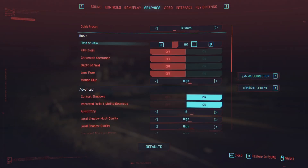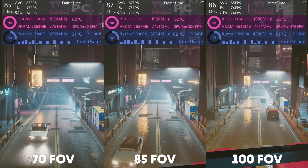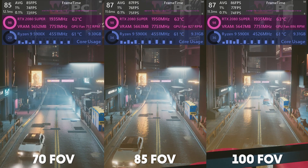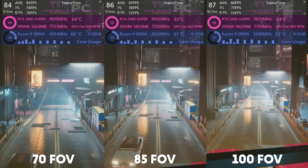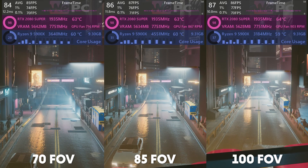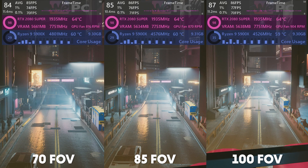First up is FOV. FOV made very little difference in any setting. This was surprising as I figured that with more pixels on the screen the GPU would have a harder time pushing out each frame — apparently not. Not even in the more intense fight scenes did I see a shift in average FPS. The results are basically the same across 70, 85, and 100 FOV. This setting is entirely up to personal preference.